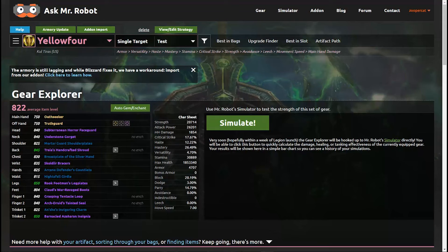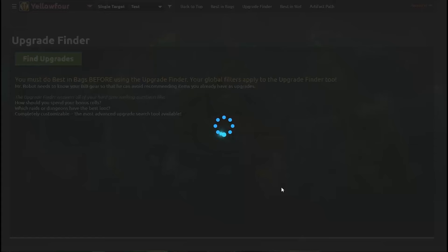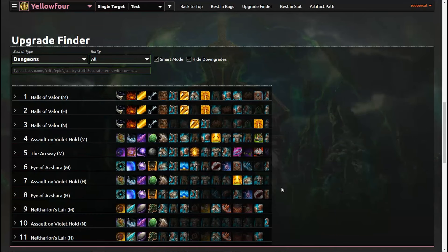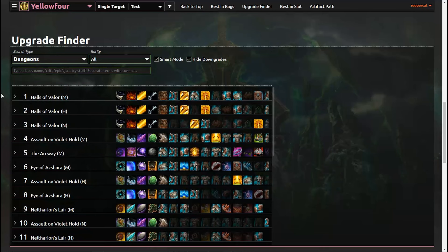Once you have the best gear equipped, you move on to the Upgrade Finder, which identifies the best sources for better gear. For example, you can see which dungeons have the best gear or which raid bosses have the best loot for your bonus rolls. Let's take a look at the best dungeons that this character should run. You see the dungeon listed here on the left with all the icons for the possible upgrades to the right.